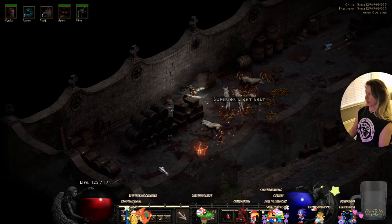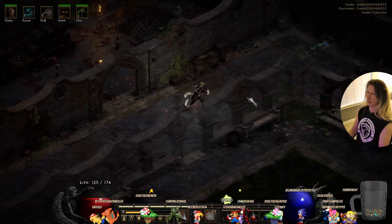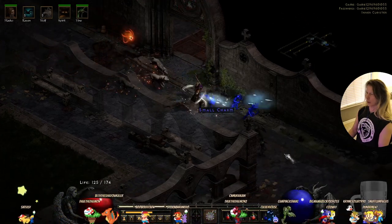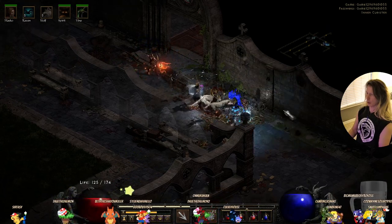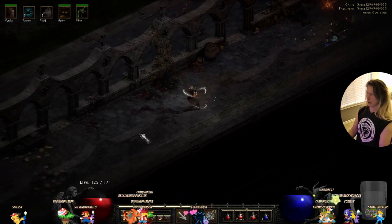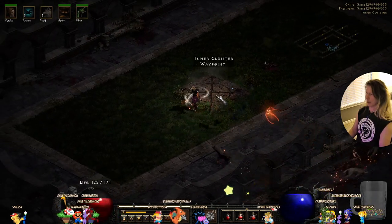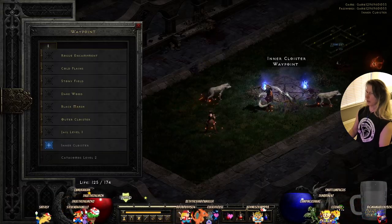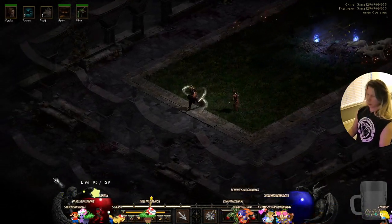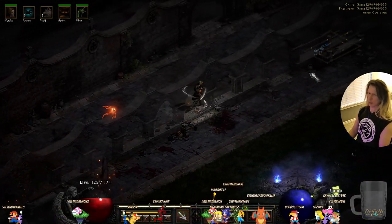These guys aren't lasting very long. Let's look around. We'll pick up the small charm. The Arctic Blast doesn't use too much mana — that's good. We've got inner cloister, and then there's only one more waypoint. We have to go into the catacombs. Looks like there's nothing else to explore here.